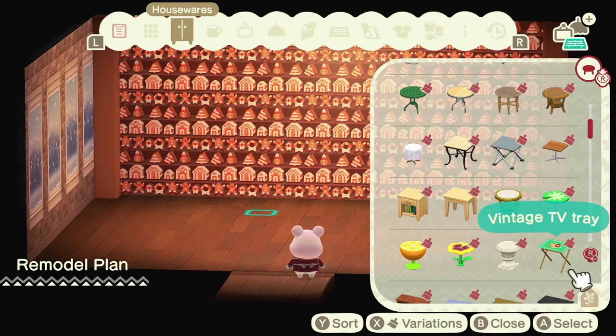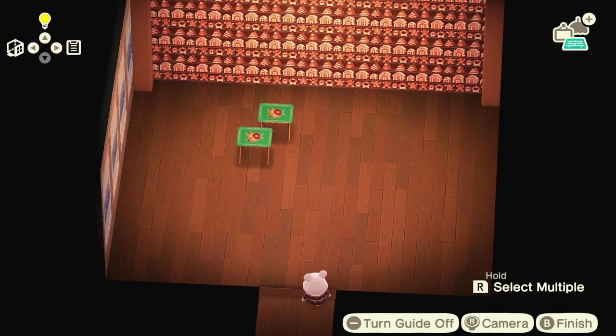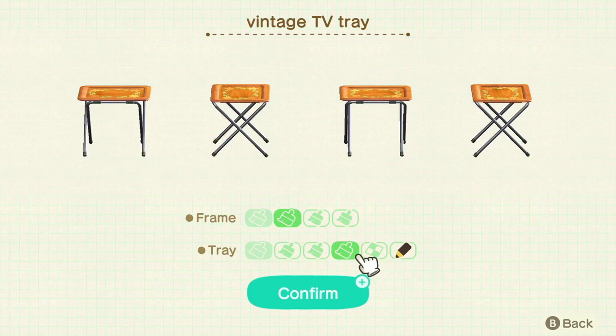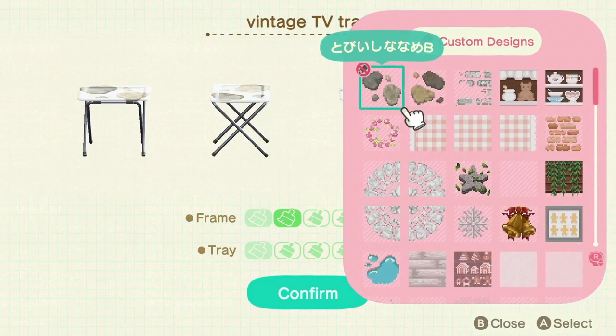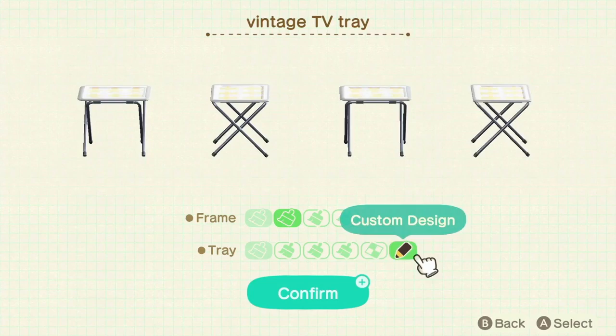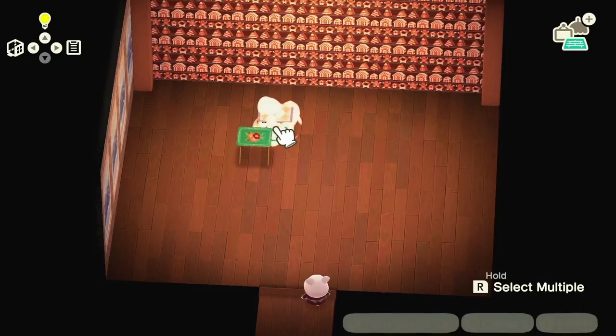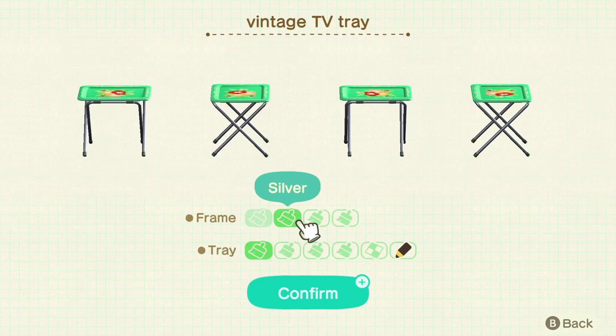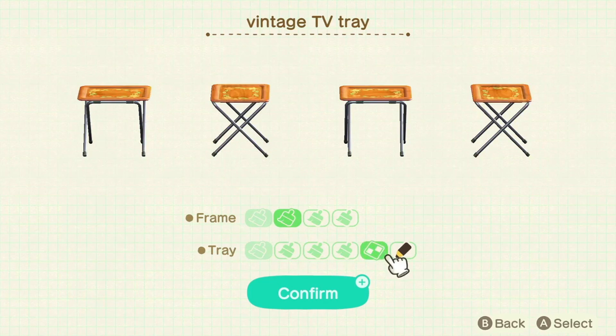So as you can see, I already picked out the wallpaper and the flooring. I got this common flooring and I used this custom design as an accent wall and I used the falling snow wallpaper as the main wall. I'm building my gingerbread bakery inside of a villager home in Happy Home Paradise, but you can build it inside your house or outside or anywhere really.